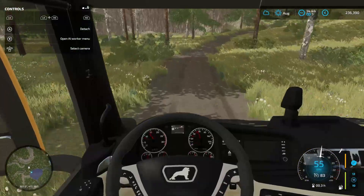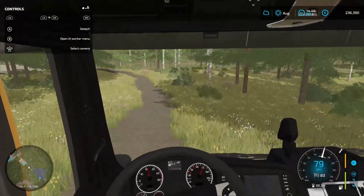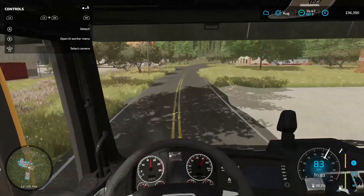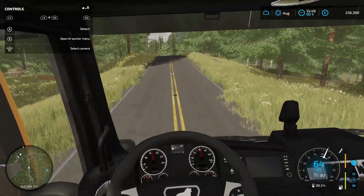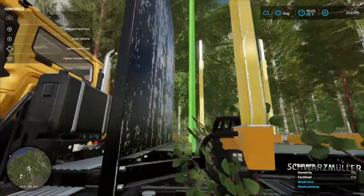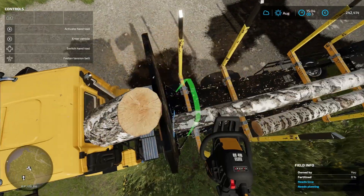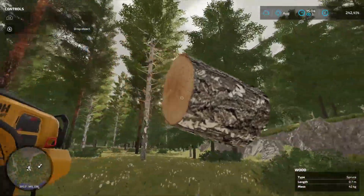Transporting the logs takes about 15 to 20 minutes in game time. I do wonder why they didn't put a proper road down here - clearly the lumber mill is going to be used quite a lot when you live in the middle of a forest. I need to be really careful on that part of the road again. I made the same mistake with the overhang, so I'll just drop a bit off the top again. This bit can just be tossed away - it's like 20p's worth of wood.